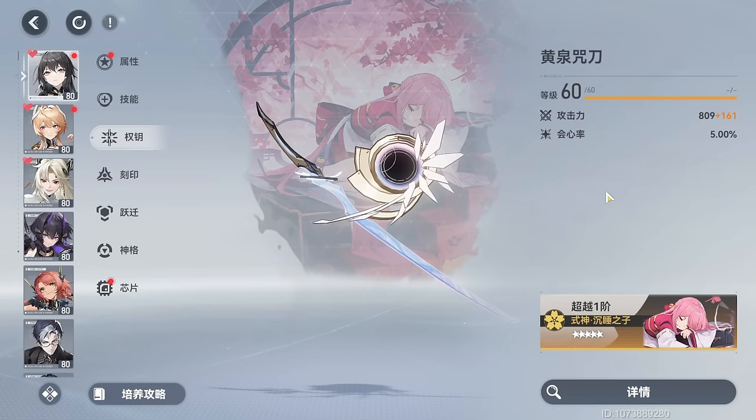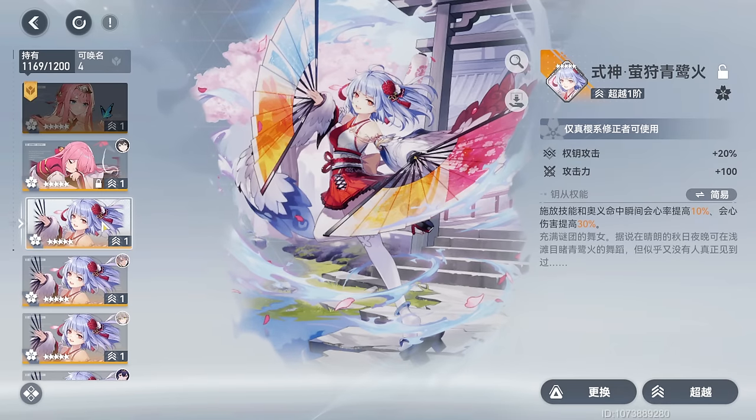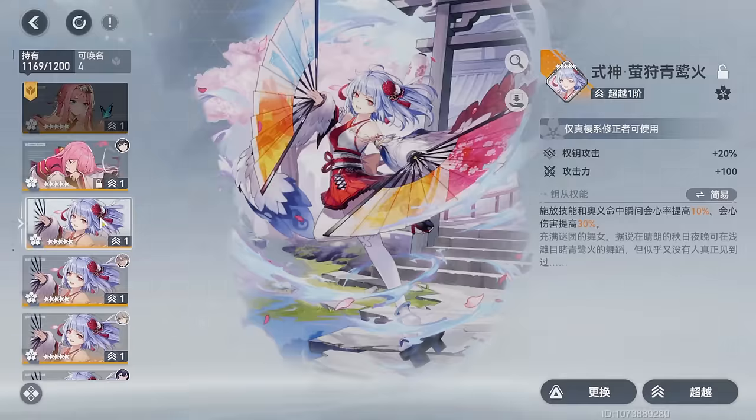For functors, the free-to-play Shikigami Aosaginohi is more than serviceable, providing a 10% crit rate and 30% crit damage at base. Because this is a free-to-play functor, you'll be able to max transcend it over time if need be, making it even more potent. The 4-star options are also usable, but the gen zone functor is just too good to pass on and has higher base stats, so be sure to pick it up from the DV shop.